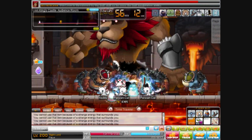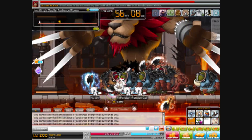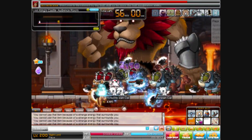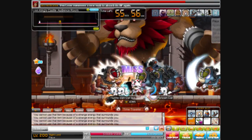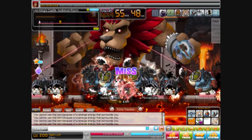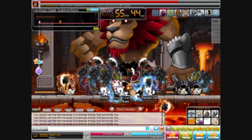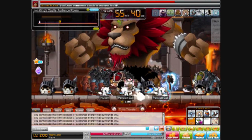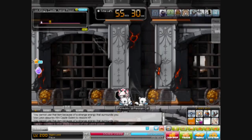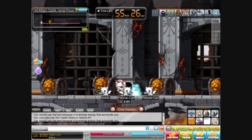Van Leon also spawns two types of mobs. One is the Big Boar that you can see in the video right now. The second type is Mini Golems — if Van Leon's HP goes low enough, it will eat up all the Mini Golems to heal its HP, usually recovering about one-fourth to one-third of its health. So you can either kill the Mini Golems fast enough to prevent healing, or you can use the trick I'm about to explain.